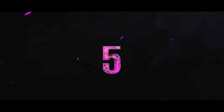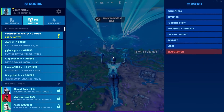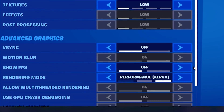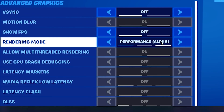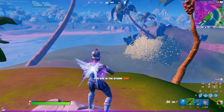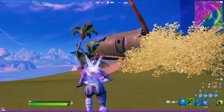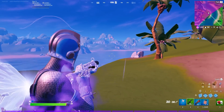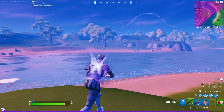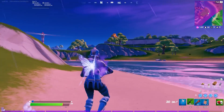For number five, Fortnite introduced a brand new setting called performance mode to run your game smoother so you get more frames. But it turns out if you use this setting you will actually be able to see straight through the storm as if it wasn't even there at all. It's super OP and they may fix this pretty quickly, but if you're watching this immediately I would give it a shot. Either way I'd try performance mode to see how it affects your gameplay.